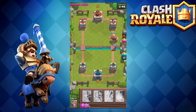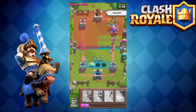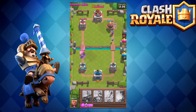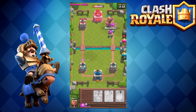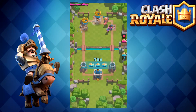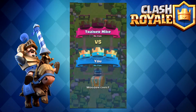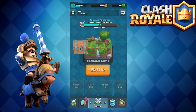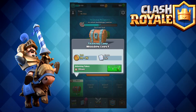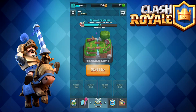For this training it's really simple — they give you really overpowered troops. I have a giant, a musketeer, a bomber, and some archers, and all this guy is sending me is little goblins. If you remember from Clash of Clans, goblins aren't all that great. Training is pretty simple and it's a really good thing to go through. I don't know if you can skip it, but if you're new to this game definitely don't skip it because it's really helpful to get you started.